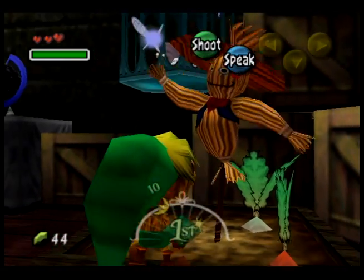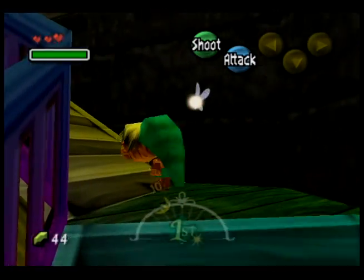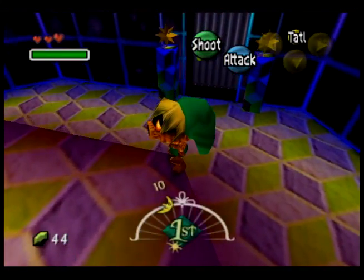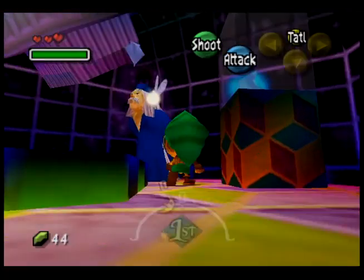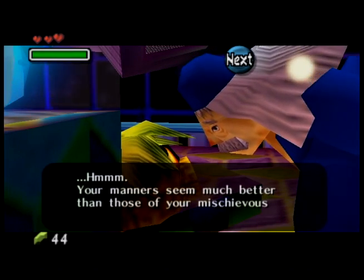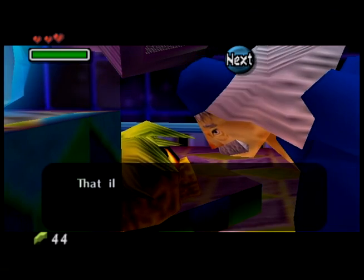In this first cycle, if you talk to the scarecrow — there's another one in the pawn shop out in East Clock Town — you have the option to move ahead to dawn or night of the next day, depending on where you are.